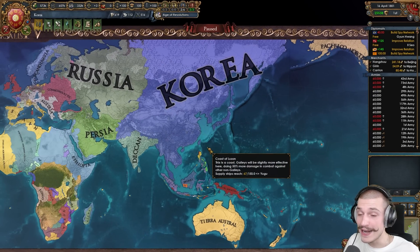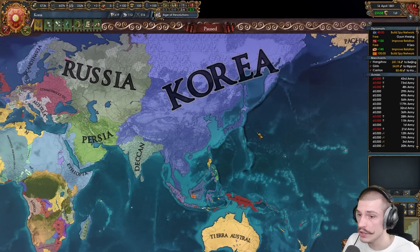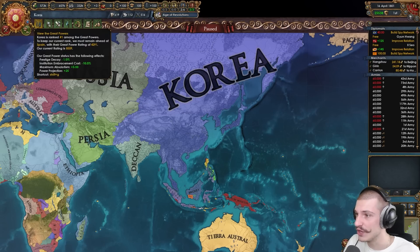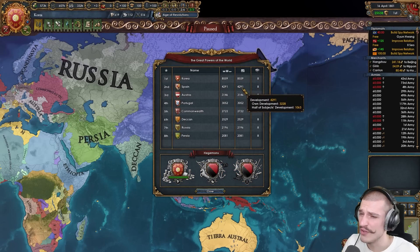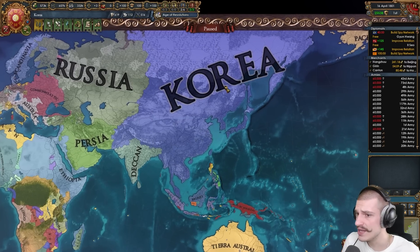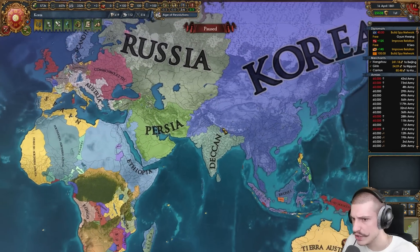Here we are in the Korea campaign and right off the bat this Korea is huge. I'm pretty satisfied with the borders. Very clean, the player is clearly not a fan of border gore. Looking at the great power rank, almost 8600 dev — very very large. Spain and Austria aren't pushovers but Korea dwarfs them. Economic hegemon as well, which is really nice to see.